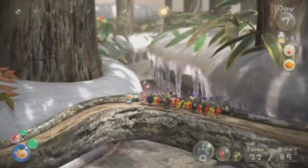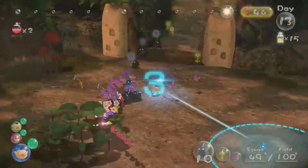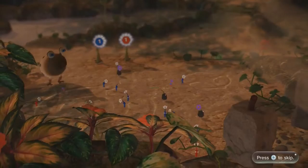The sun meter indicates the current time of day. When the sun reaches the far right side of the meter, the day is over. You've got all day to wander the world, find more Pikmin, and gather enough fruit juice to keep your explorers healthy.